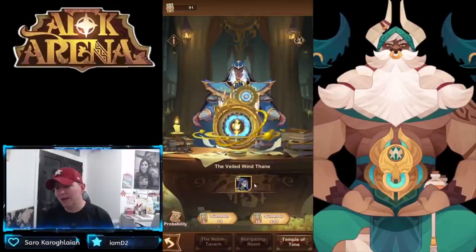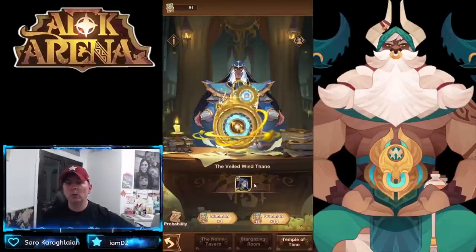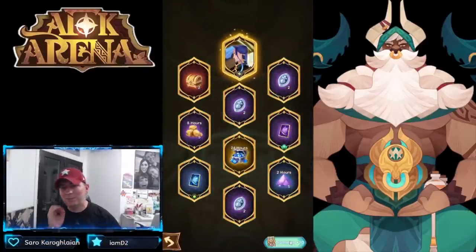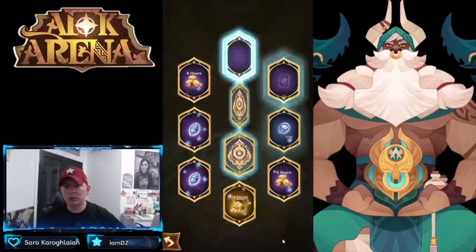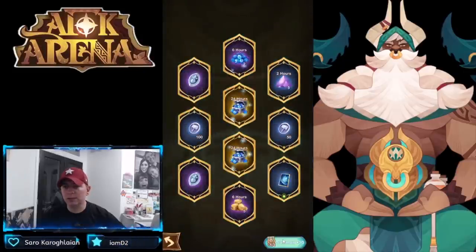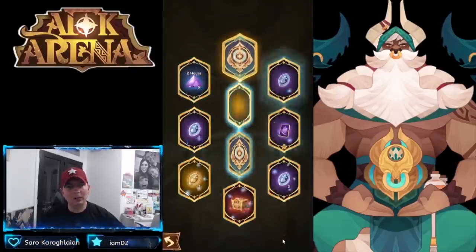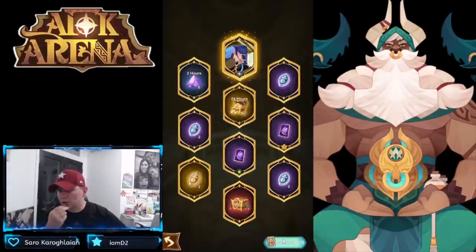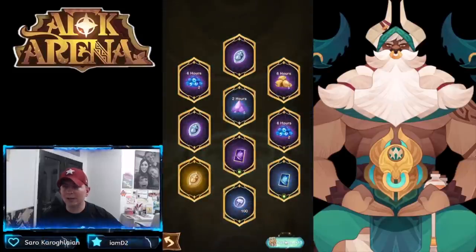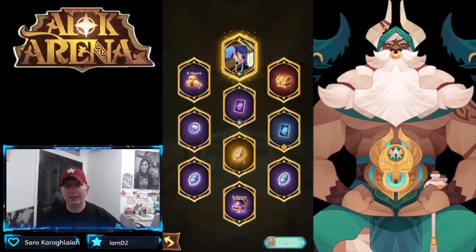I popped the Veiled Wind Thane in here. We have 91 cards. Hoping out of these 91 we're going to get some copies of him — and boom, we do right off the bat! Very first summon we pull a copy of him, which is incredible. We also got a Wilder card and some resources. Pull number two gives us just some resources, and we got a Mauler card. Number three is just some resources again, not looking too great — but there's our second copy! That's already two copies of Thane, with double Elite cards. And there it is — number three! Three copies of Thane already.